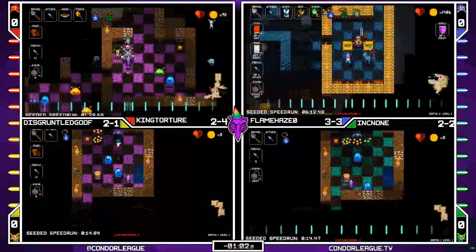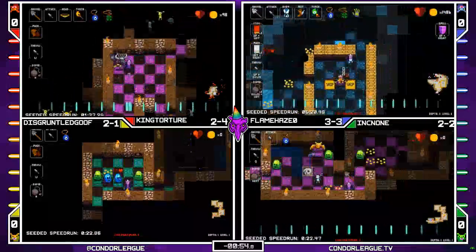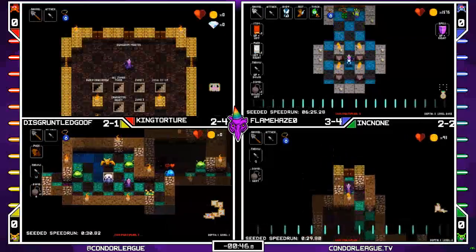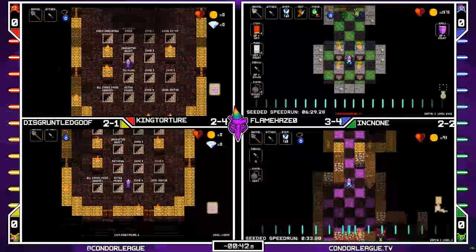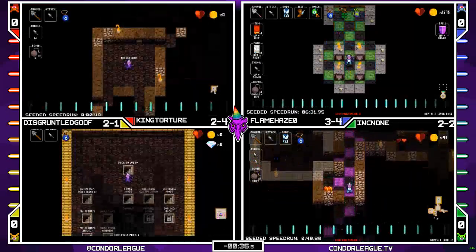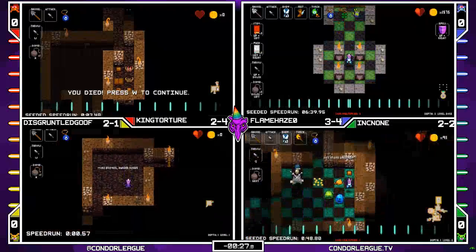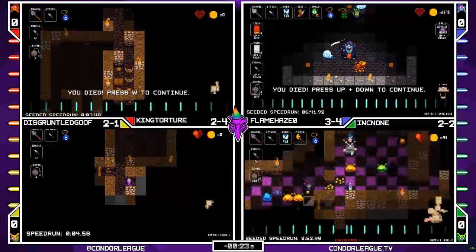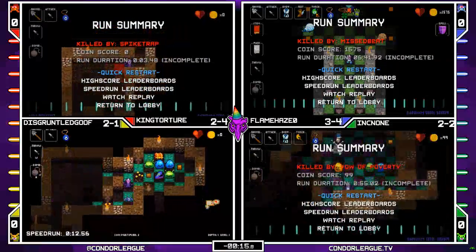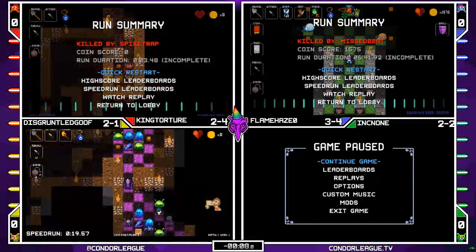Meanwhile, Flame Haze up to 3-3 on those Floaty Boots — normally a pretty bad pick, but considering it's not likely we'll see Zone 5, I don't really have a problem with that. Flame Haze on to Death Metal, just taking this one and running. Has Freeze Tomes on deck — pretty good kill option there. King Torture going to throw in the towel for the round — 2-4 is solid enough for a flag plant. Flame Haze firmly flag-planting at 3-4. Goof is on hard mode, so I think he's done here. This race looks to be just about done.